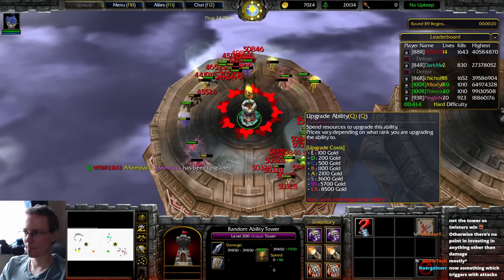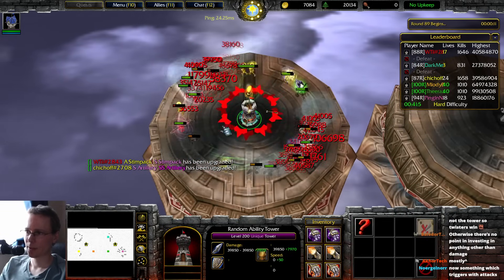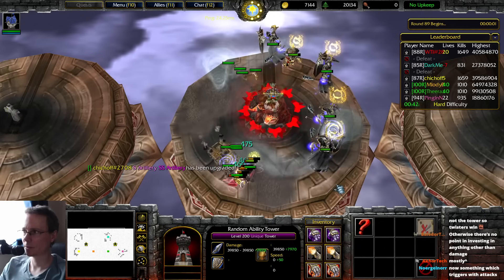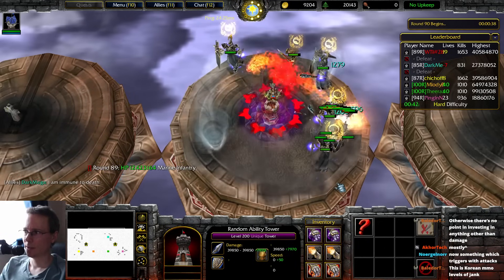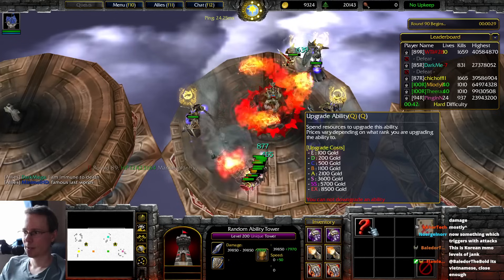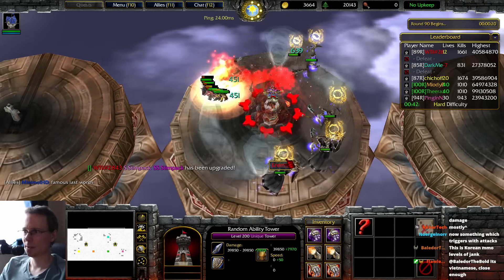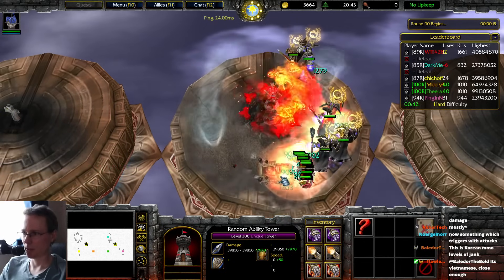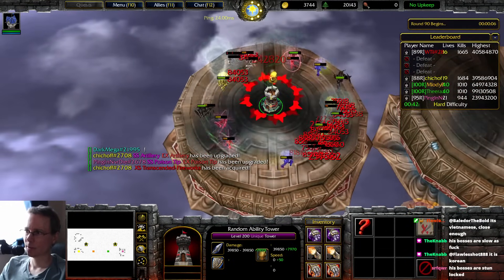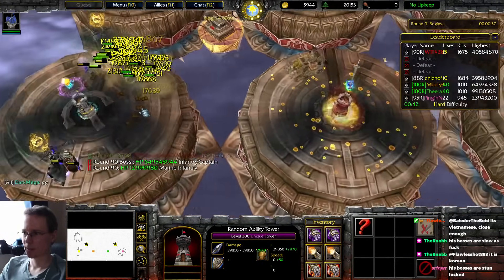Stim it up, stim it up. Maybe it's every 10 levels there's a boss. Dark Mega is running out of time — 4 bosses. So it's gone past the round time and maybe it gives you like 60 seconds or something and then kicks you out. SS stim pack. Why aren't you guys having a go at Dark Mega until he needs to upgrade his van and his tornado for AOE?